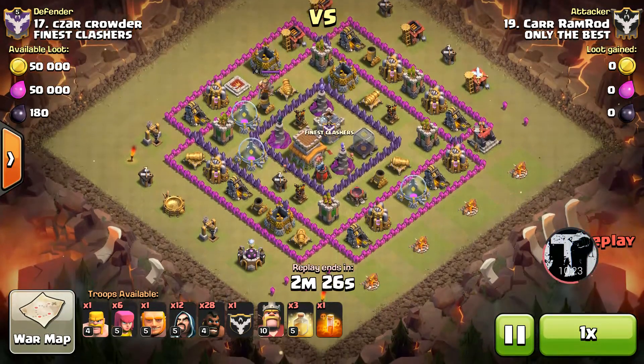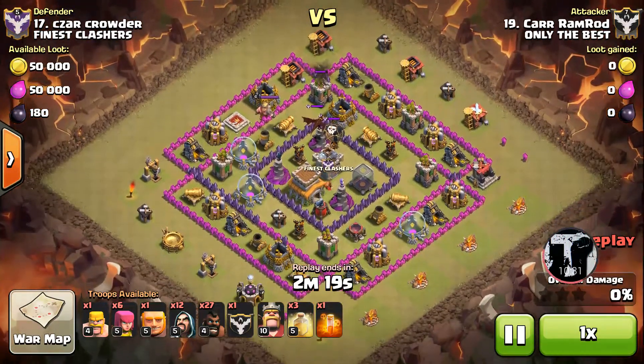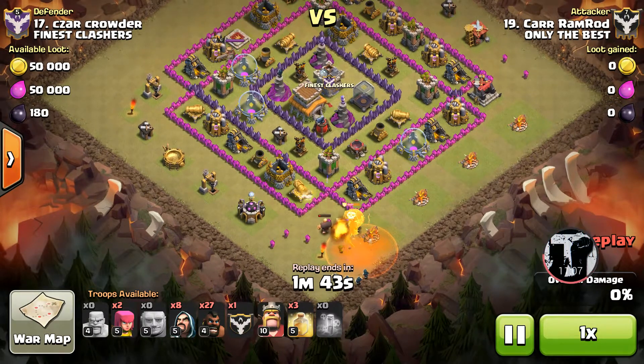Lastly, number 17 — Mr. Car Ramrod, one of those names you can't help but say twice. This is our TH8 attack and Ramrod decides to get an easy CC pull from the top — a nice little pull. When you have a lot of room on the outside it makes the kill squad a lot more effective, letting things spread out and breathe without cannons sniping from the side. He makes sure to get the benefit of the poison spell, taking a little time to get it going, with wizards to back it up as damage comes in on that dragon.